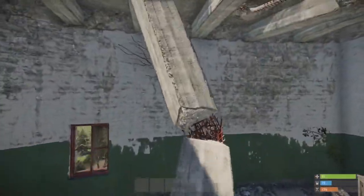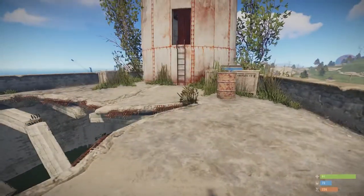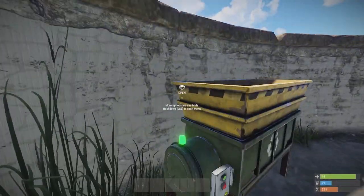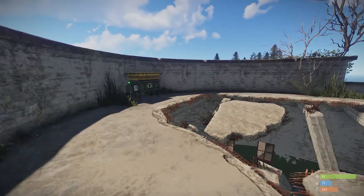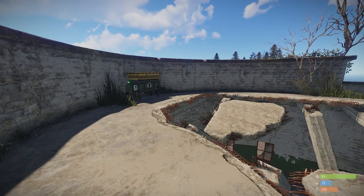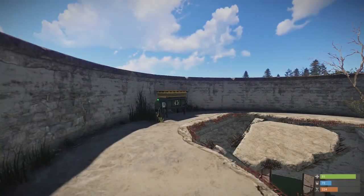Let's just jump up here onto this level, and you'll find a couple of barrels and a recycler. A recycler will allow you to take all of those components that you've found and break them down into useful materials — quite often metal frags. So if you're looking to make your first code lock, the lighthouse is a good place to head. Get those components recycled and start making your base a bit more secure.